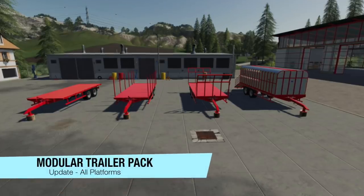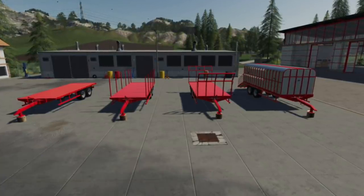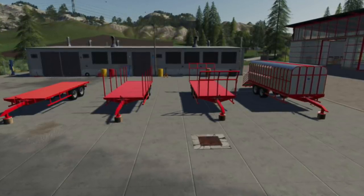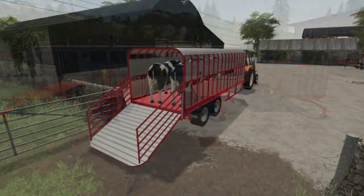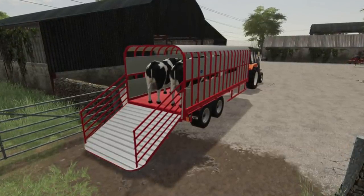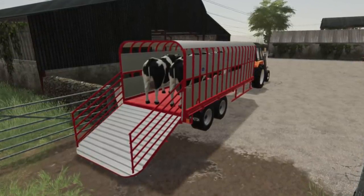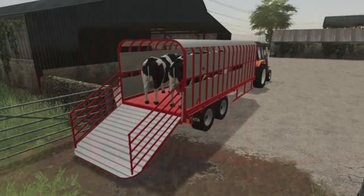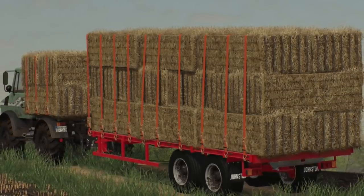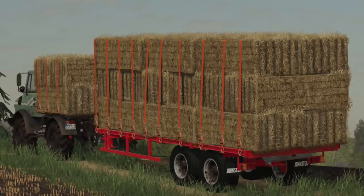Moving into updates for all platforms. First up, we have the Johnston Brothers modular trailer system — or the Lizard trailer system, depending on your platform. Changelog 1.003: added an attacher configuration in the shop so you can choose between low and high hitch. Low hitch is used for tractors; high is used for telehandlers, wheel loaders, and things like that. Also increased the size of the collision for the support so the trailer should no longer fall through the ground when detaching from something low, like a car or UTV.